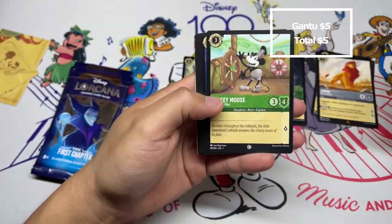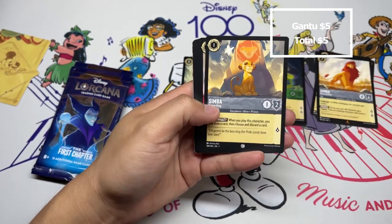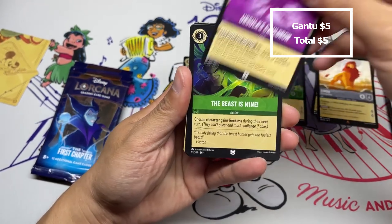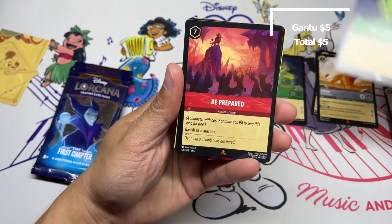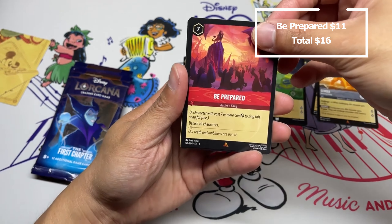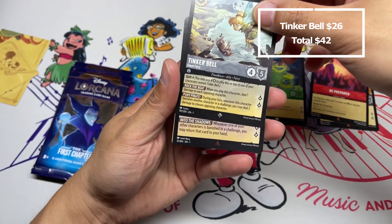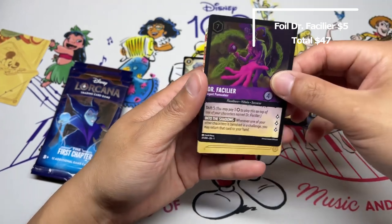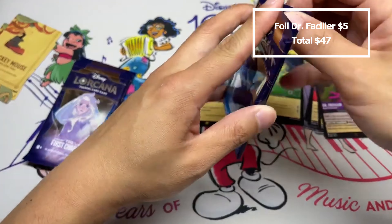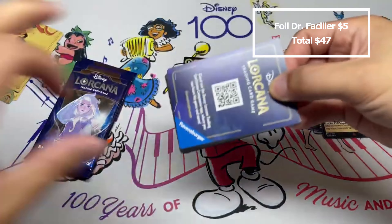Elsa, Mickey Mouse, Mufasa, Pongo — a card I really want to see in a limited pool — another Simba, Ursula's Cauldron which is great, Beast Is Mine which is not so good, and a rare Be Prepared which is very, very good in limited. Super rare Tinkerbell, another very good card, and a foil rare Dr. Facilier — strong ability but the uninkable is a problem we'll discuss when building the deck.